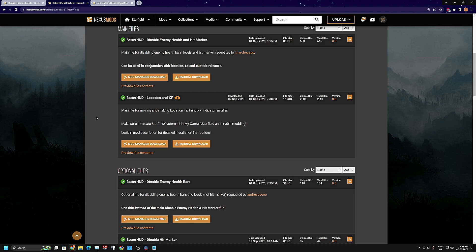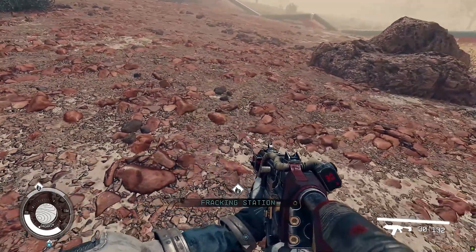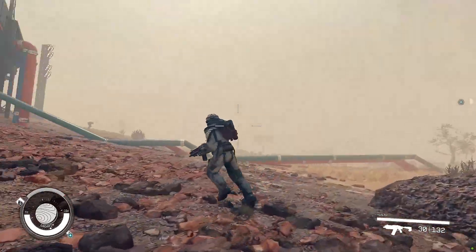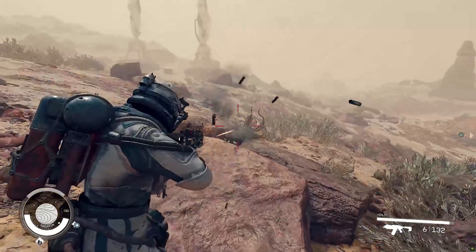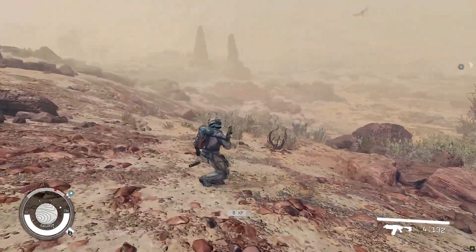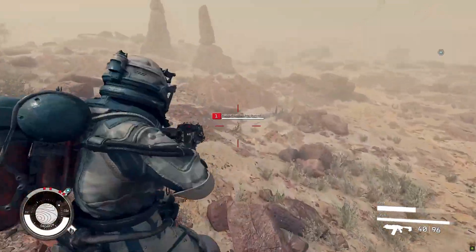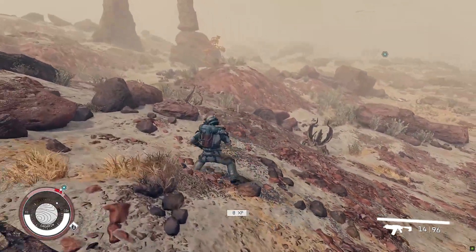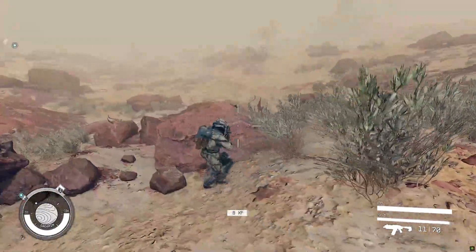I chose the location and XP option. The reason I chose it is because the location notification — whenever you discover a new location — will pop up at the bottom of the screen instead of right in the front of your screen. Same goes for XP: whatever you're doing, killing enemies, you're getting a bunch of XP and it keeps popping up in front of the screen, but with this mod it puts it at the bottom as well. There's also an option to completely disable it, but I do want to see the XP.